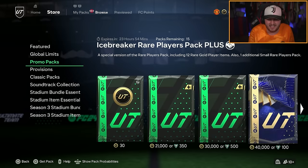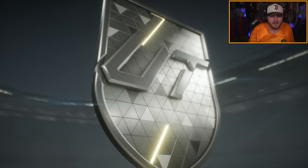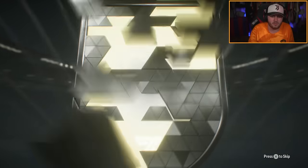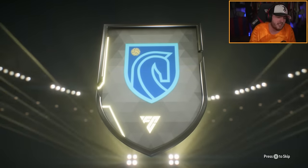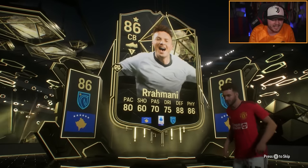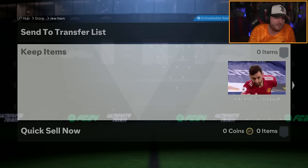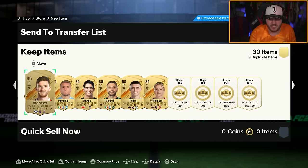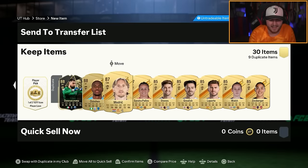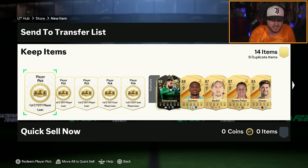We're going to open up the next store pack now, the Elite Team of the Year pack. We get ourselves an inform. I've never packed so many informs in my entire life than this week. I'm sick to my back teeth of informs. We've got ourselves Romani and Donnarumma. No Team of the Year still. I've not packed one on my account. Casemiro, who arguably should have been Team of the Year. The fodder's great, but apart from that, it's just whatever.